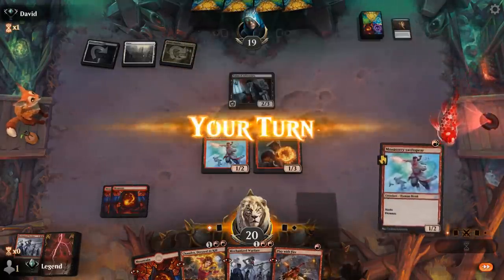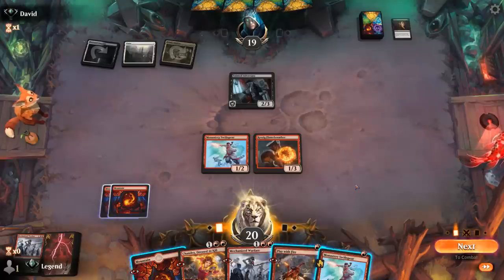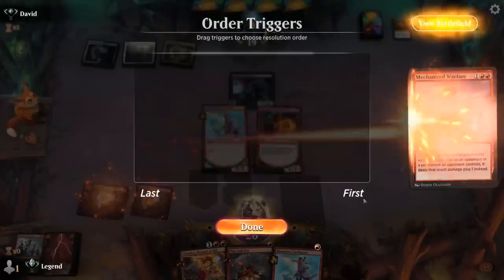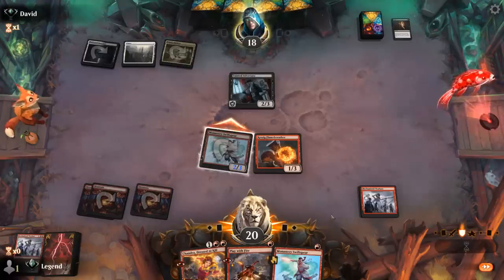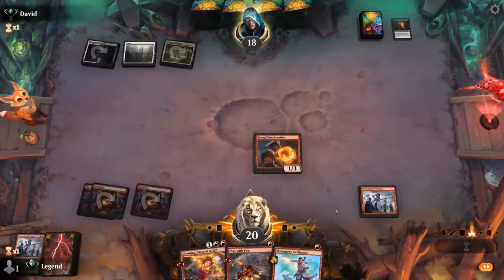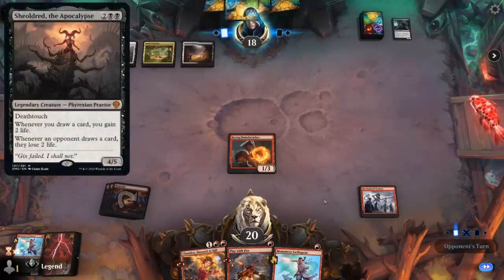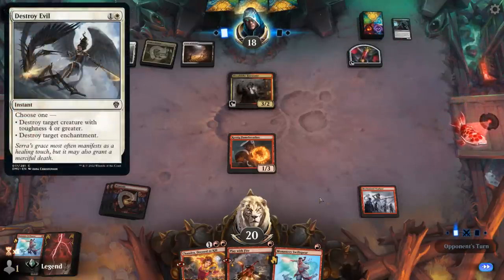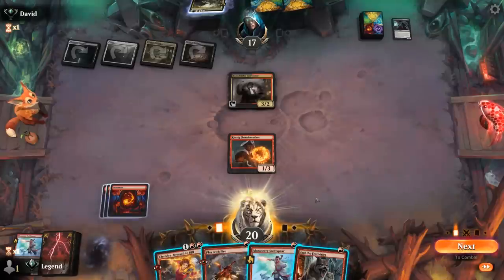Opponent plays Jett Mirror's Garden — kind of unexpected. Now we could go Chandra plus Swiftspear or Chandra and have mana for Play with Fire. We prefer just resolving Warfare for now. Swiftspear is fine to attack, and next turn we could have a pretty explosive turn with Chandra. The earlier we play Warfare, the more damage Flame Breather deals. Opponent accepts the trade. At four mana, hoping to dodge Sheoldred as always. Opponent plays Harvester. A Rite of Oblivion comes down — too bad we don't get to have our fun. End of Festivities also would have been able to kill Harvester.